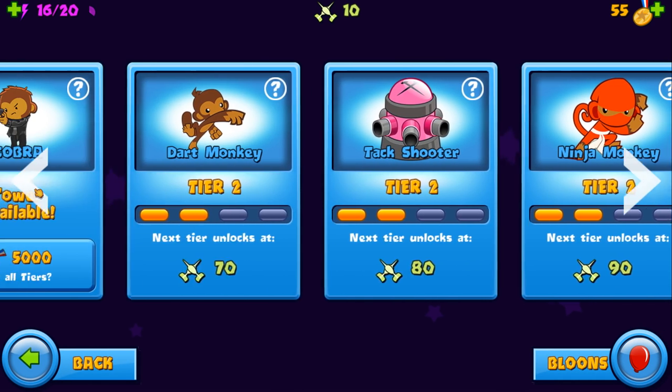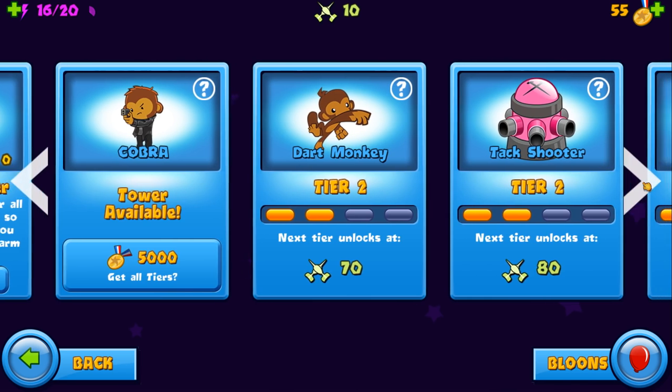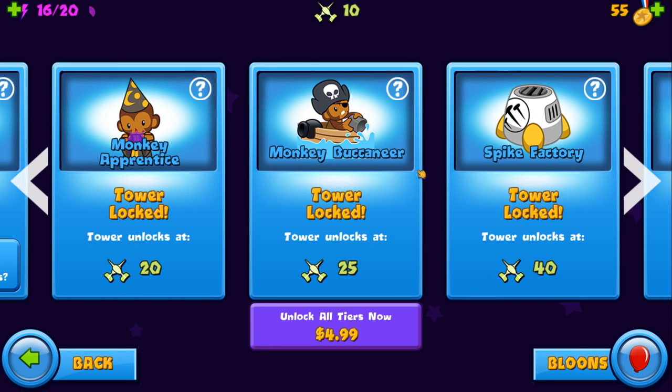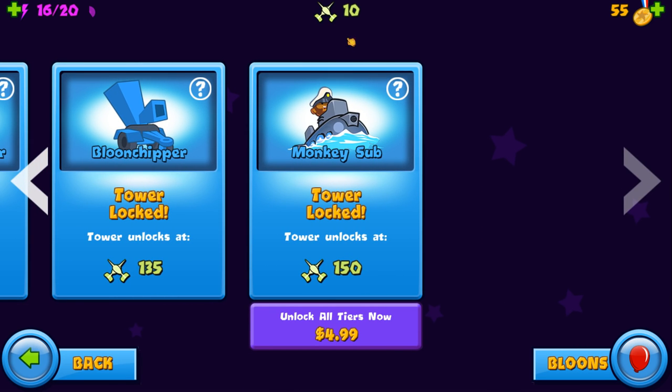The way the game works is you earn battle score by winning games — you get 10 battle score per win to eventually unlock towers. Once you get 70 battle score and enough medallions, you can officially unlock the dart monkey. At 80 battle score, you can unlock the third tier attackers. At 90, you get the third tier ninjas and so on. For some towers, just to unlock the tower itself — not the third tier upgrades — you need a certain battle score. Starting at 20 with the wizard, all the way up to the monkey sub, which costs 150 battle score, meaning 15 wins before you can even get him.